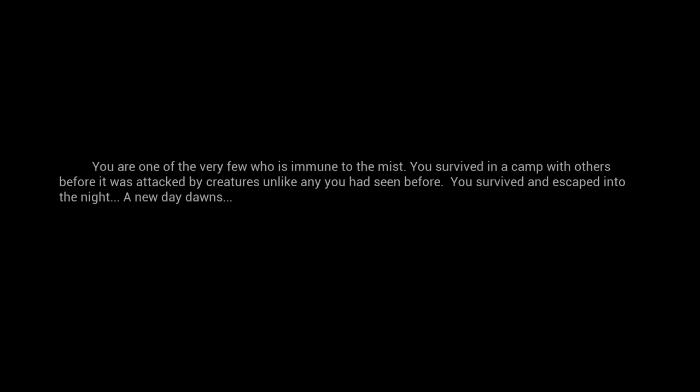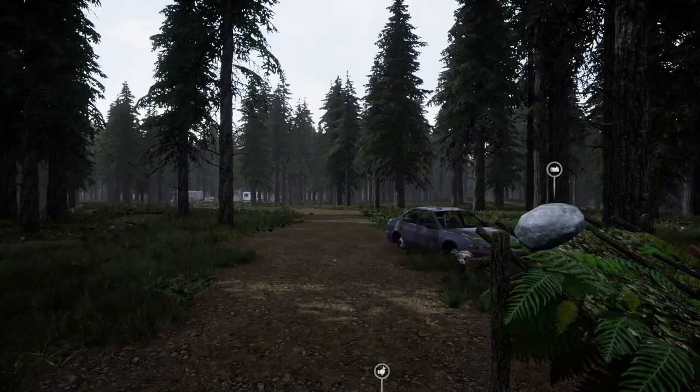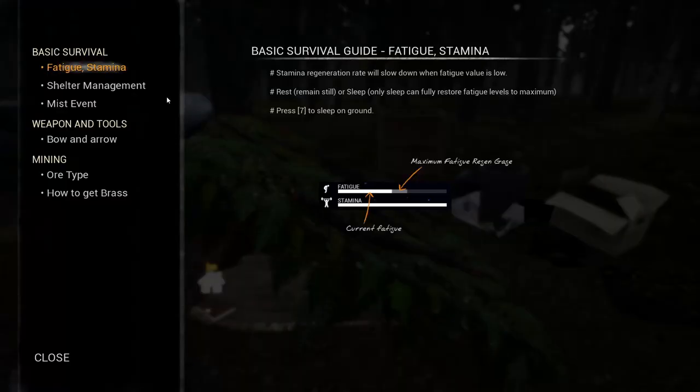A mysterious mist covered many parts of the world. Most people got sick and died. Many of those who survived suffered changes - they became ferocious, turning vicious when touched by the fog, seeking fresh meat to feed upon like other humans. You're one of the very few who is immune to the mist. You survived in a camp with others before it was attacked by creatures unlike any you had seen before. You survived and escaped into the night. A new day dawns. So we've lost all our buddies.